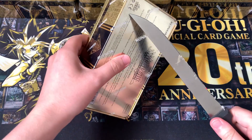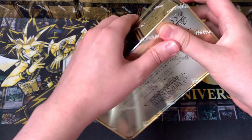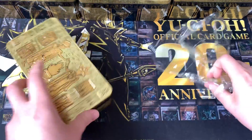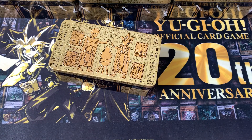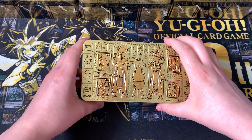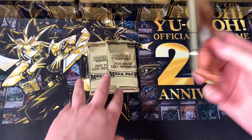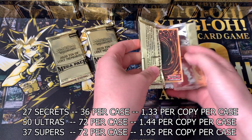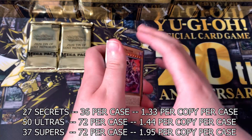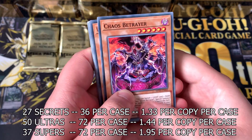One fat whole European case coming our way here, and the interesting thing about this set is that it's so massive that literally every card is hard to pull. 249 cards in the main set altogether, 27 of those being Prismatic Secrets, 50 Ultras, 37 Supers, 21 Rares and 114 Commons. Each pack has one secret, two Ultras and two Supers. You're expected to get 1.44 of every Ultra per case, 1.33 of every Secret and 1.95 of every Super. Literally, one case does not guarantee you a playset of anything — probably not even Commons.